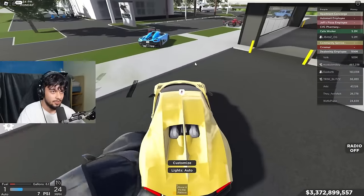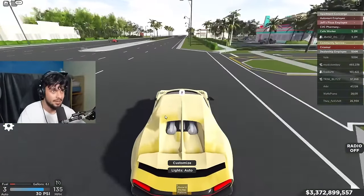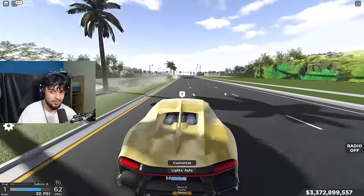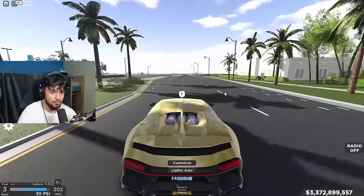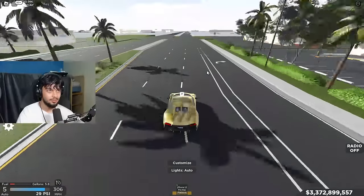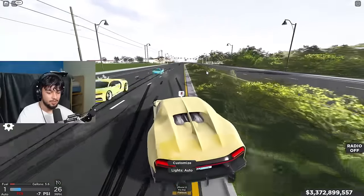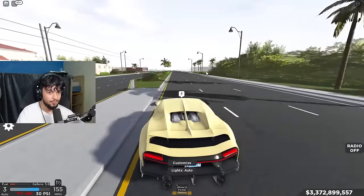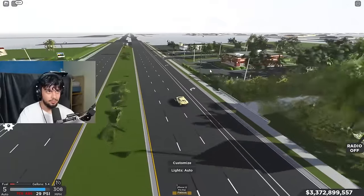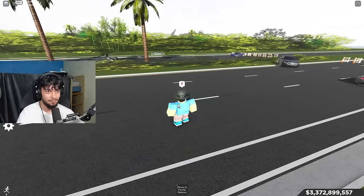Here we go - three, two, one! Acceleration feels a bit slow but we're at 100 now. Come on, 200 - let's go! Getting to 300, we're not even past the gas station yet. Push, push, push - it's kind of capping out at 320. TCS only added a couple miles per hour. Removing traction and ABS and trying again - still stopping at 320. Look, it's fast, but it's capping out.